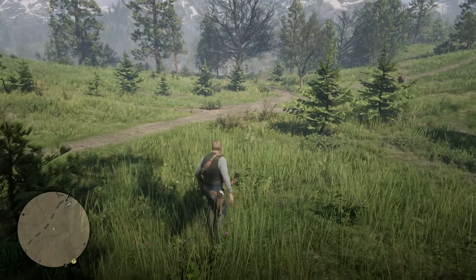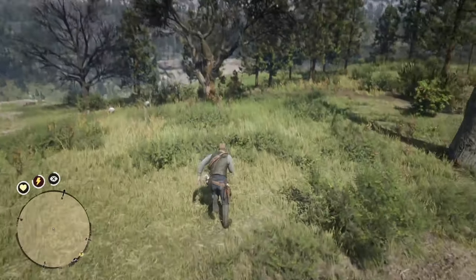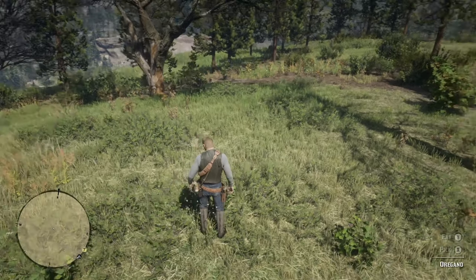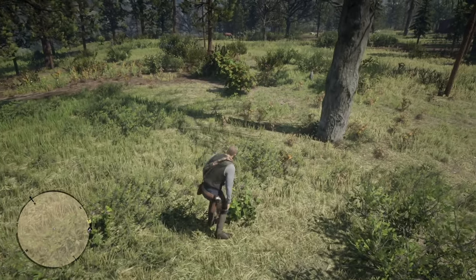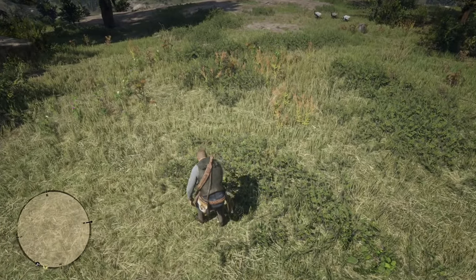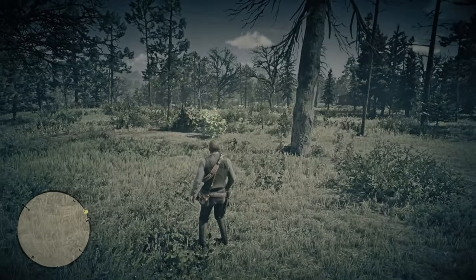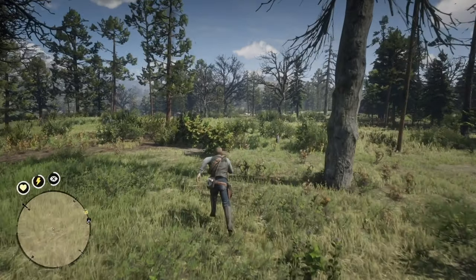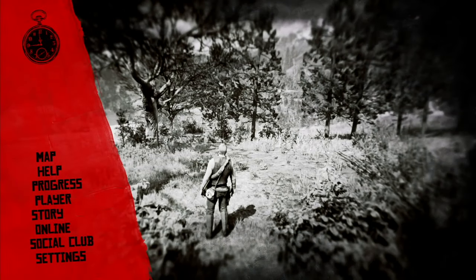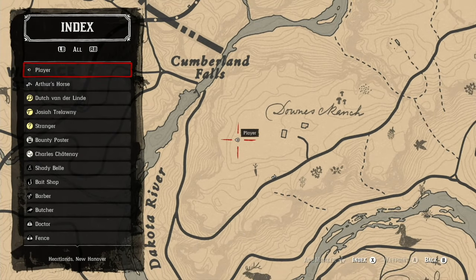I'm going to show you another oregano location not too far from the Valentine area. This oregano location is actually behind Downs Ranch — there are three plants here. Oregano can be found around the Valentine area in great quantities. This area is located behind Downs Ranch. I'm going to show you an area where you can really pick a lot of oregano.